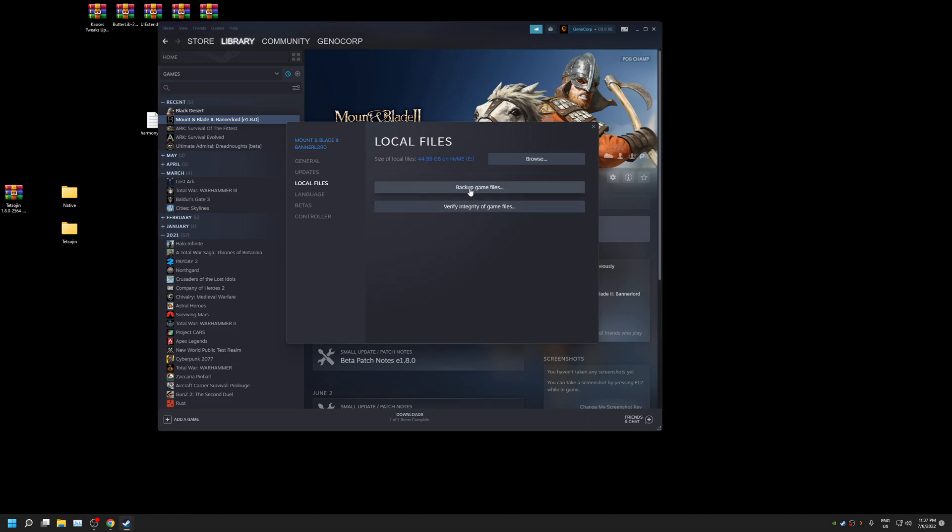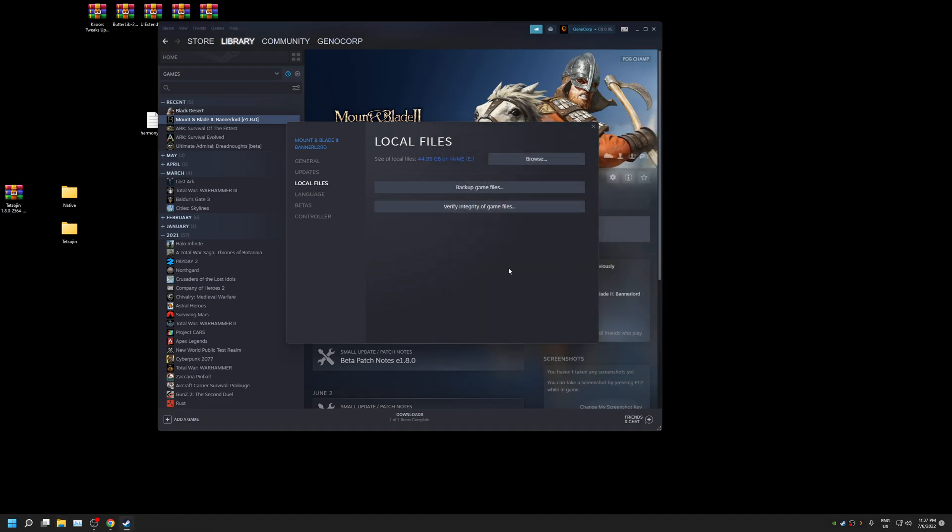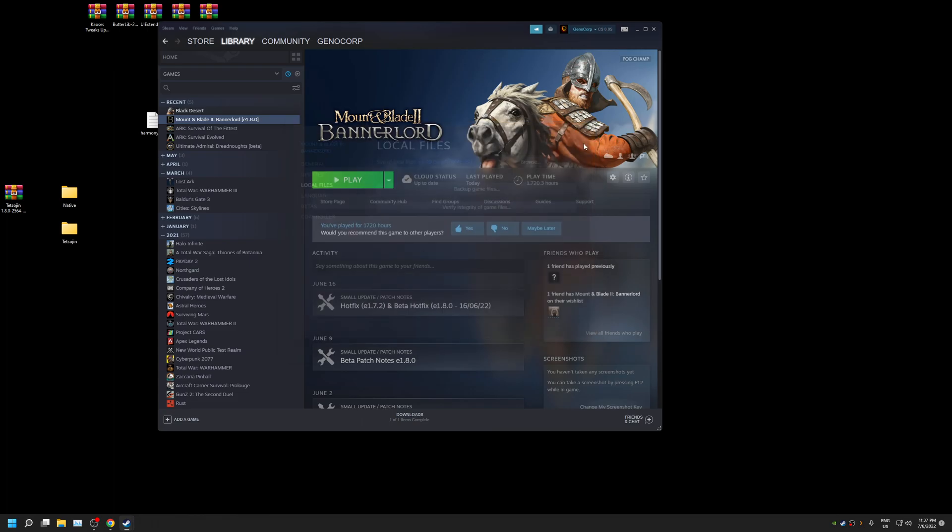If you are coming off of a previous mod playthrough, go into your modules folder and make sure everything is deleted — not native, but make sure other mods are uninstalled, just for simplicity's sake. While this is downloading and installing for you, you can visit Nexus Mods.